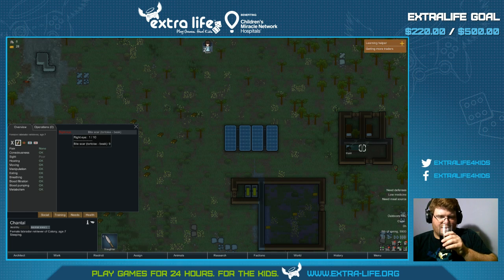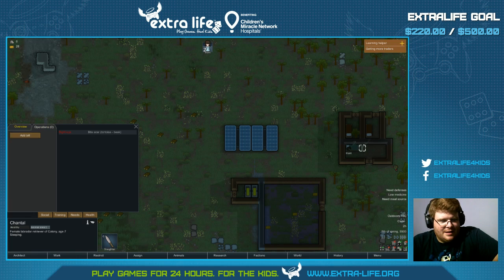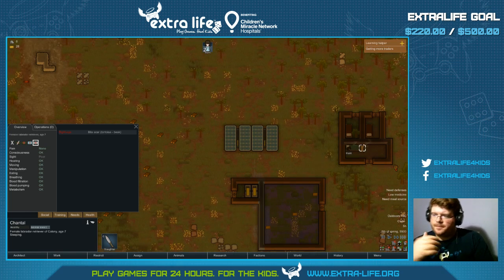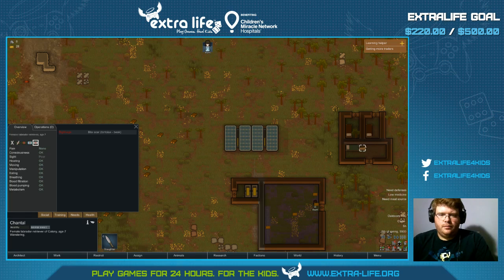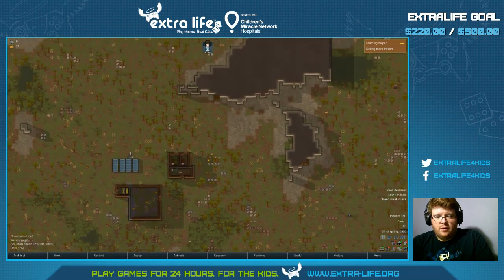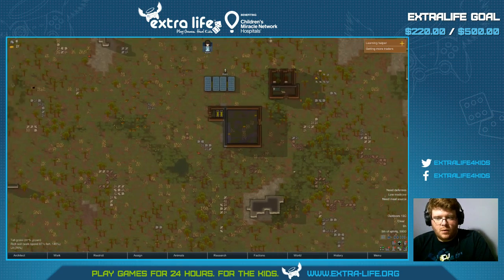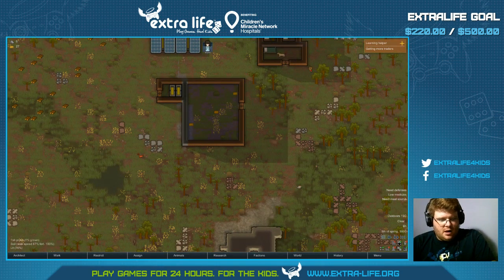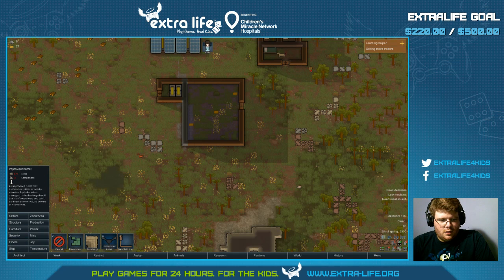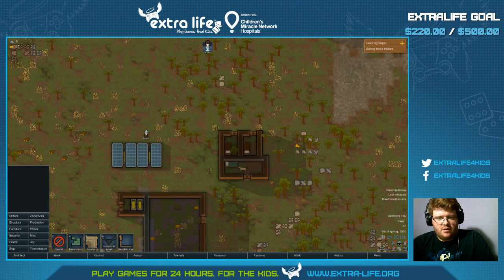But that scar's always going to be there. Sight's bad because he lost a damn eye. I gave him like a cyber eye — you get the best medicine possible, by the way. Alright — now what do I need? Well, I need to grow food, and I need defenses. Let's put up a turret — we should have enough of that. Like right here — that seems fair enough.